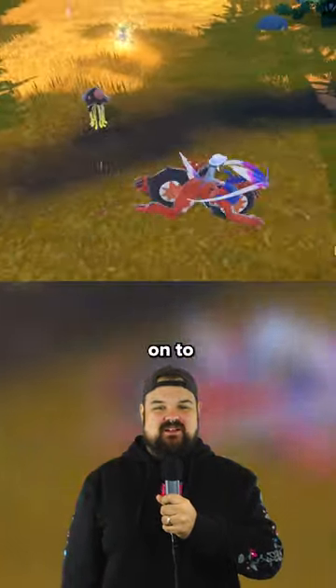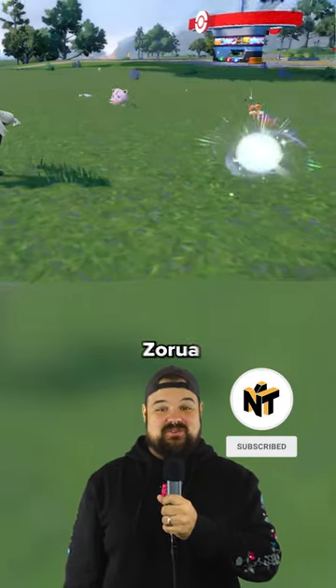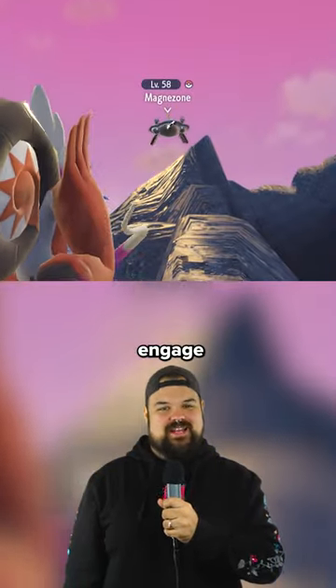Use ZL to target onto Pokémon. This helps to see if you've registered them in the Pokédex and if it's actually a Ditto or Zorua in disguise. Also, use ZL on flying Pokémon to better engage with them in battle.